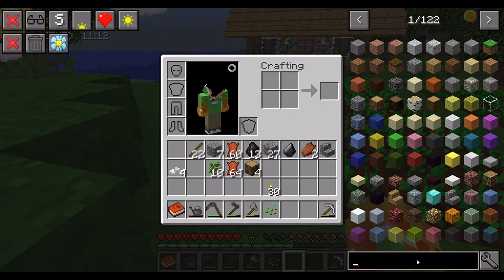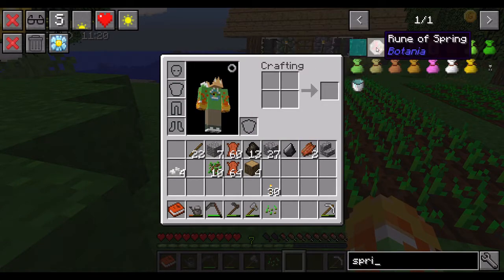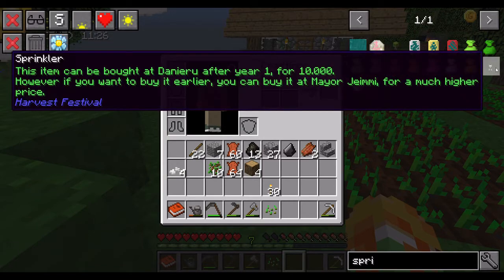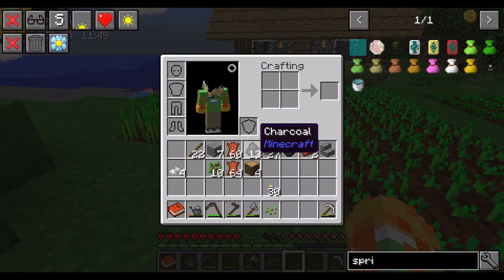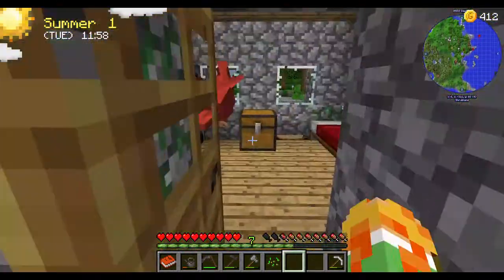I think there's such a thing as a sprinkler. I don't know if they actually work. This one is from Harvest Valley. Oh there is a sprinkler - this can be bought from Aunt Danielia after year 1 for 10,000. Who is Danny Arrow? Oh so he's the blacksmith guy. I don't know the names. Maybe I should have checked the names.